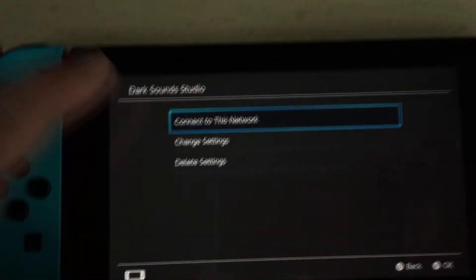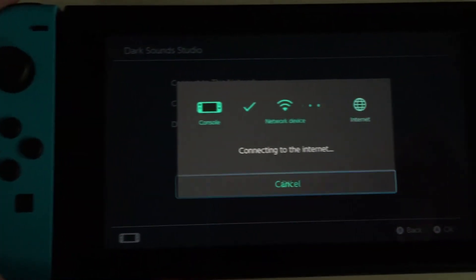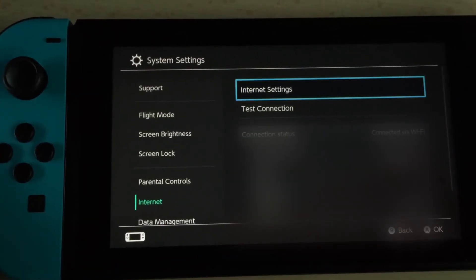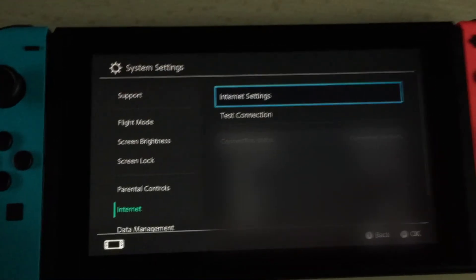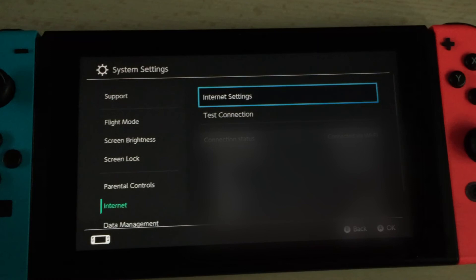Click on it and change it to 1500, hit OK, then hit the Save button and OK. Connect to the network and it'll connect real quick — and that is it. You'll be having faster Wi-Fi and you won't be laggy at all.